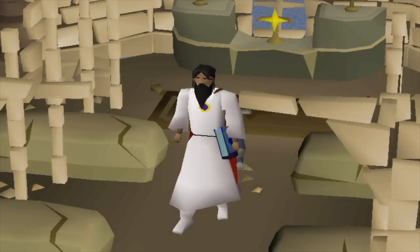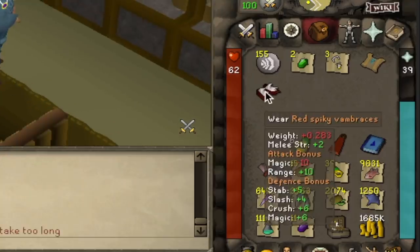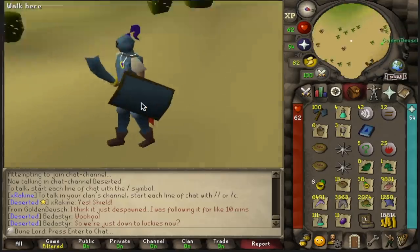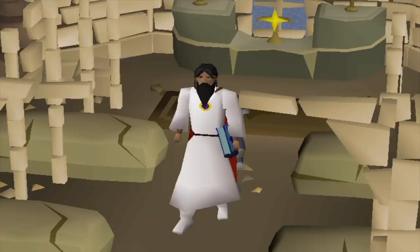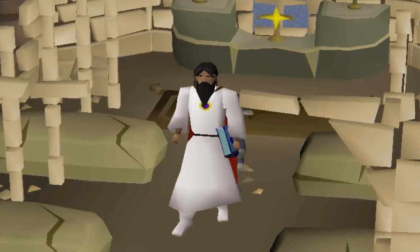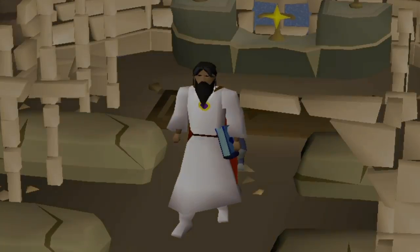I thought the Vambraces would take a long time to get from Eclectics as they're 1 in 100, but ended up getting those in about half an hour. We ended up having a hard time finding Magpie Implings, and it took about three days of scouting to get my rune square shield back. But now that our melee setup was complete, it was finally time to start killing Hill Giants. So let's hope we can get lucky with the desert steps.